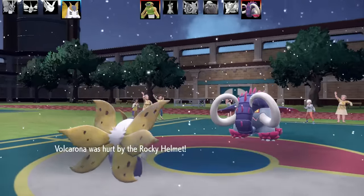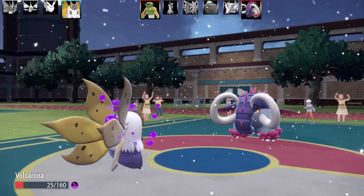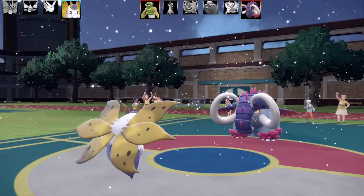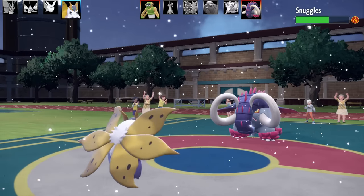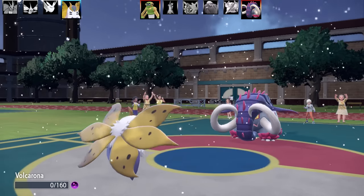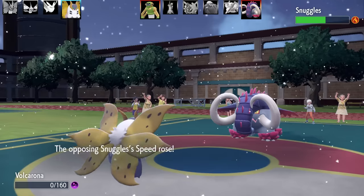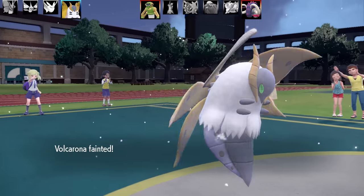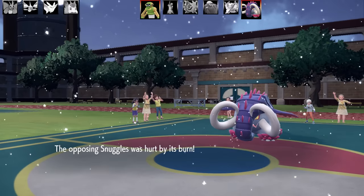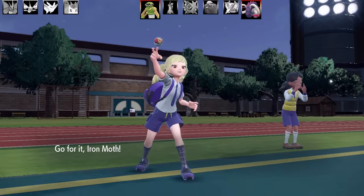Great Tusk's nickname is Snuggles, which I don't know about — you wouldn't want to cuddle it with those big spiky horns. Great Tusk goes for a Rapid Spin — Disrespect — and that's the end of Volcarana. Max Speed and Max Attack Adamant Nature with Swarm on that set.